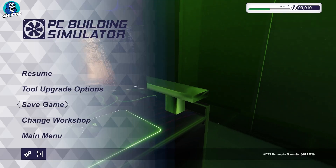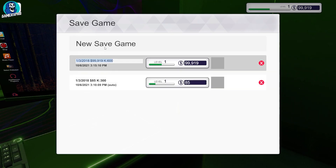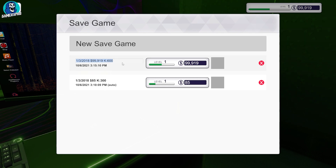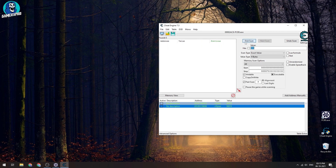Press the Esc button, then go to Save Game. Press New Game Save to show your save game file.